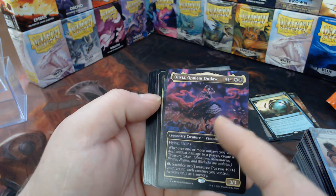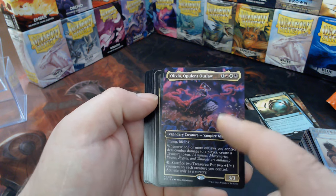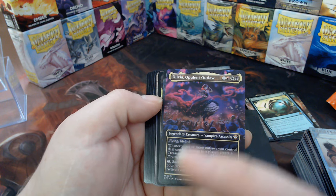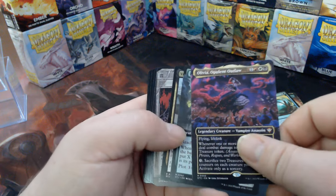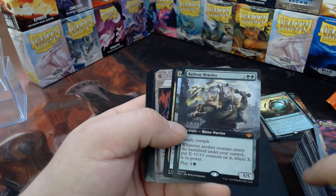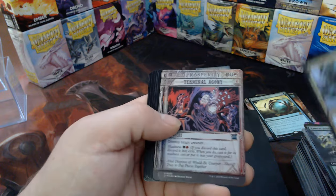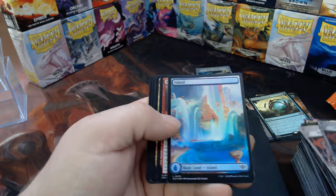We got Ionized — regular and foil, check that out, back to back! There's Olivia. The commander decks are coming with full art foil instead of the thick stock anymore. I wonder if the full art non-foil will be worth more than the full art foil. There's a Railway Brawler. Frask is joining up, Terminal Agony — twice, regular and foil.